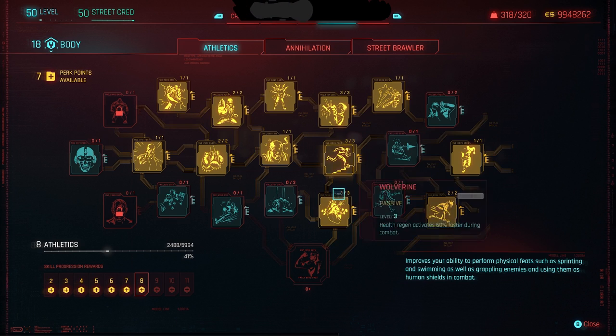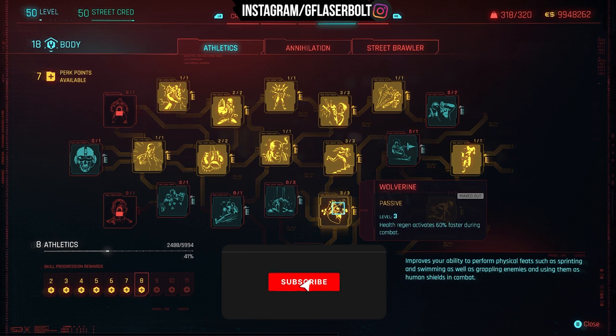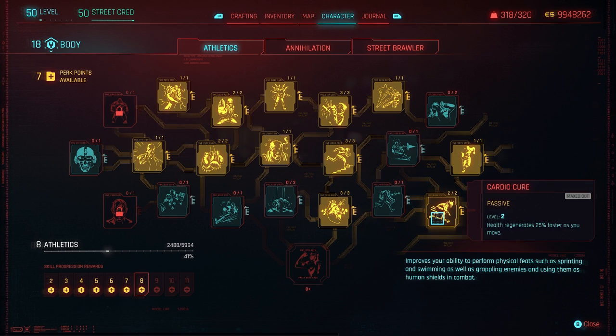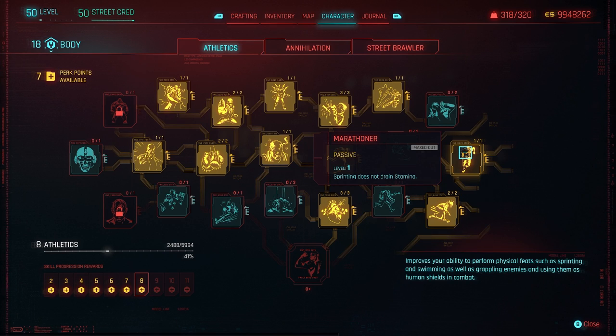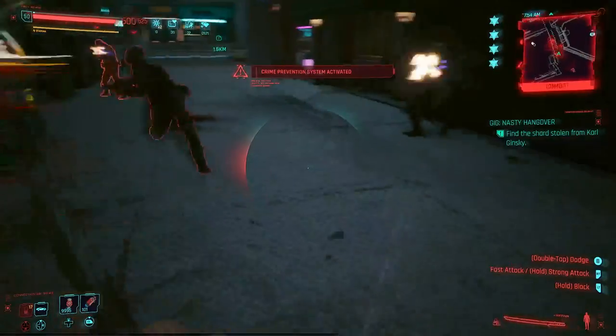This perk increases max stamina by 30% and activates health regeneration 60% faster during combat. Since we are a samurai with our katana, we're always dealing damage. Another perk increases regeneration 25% faster while moving, and sprinting does not drain our stamina. All those perks are going to help us stay in the game.